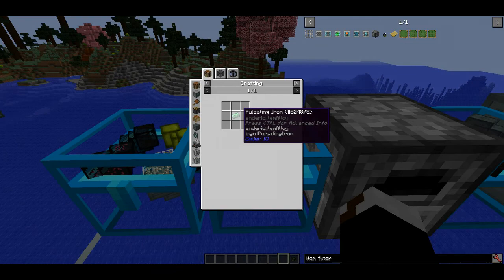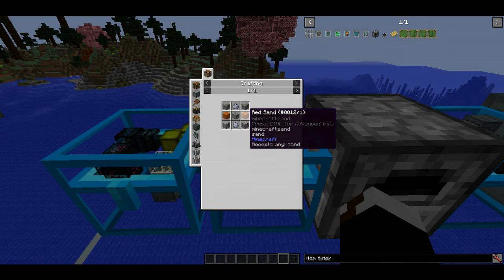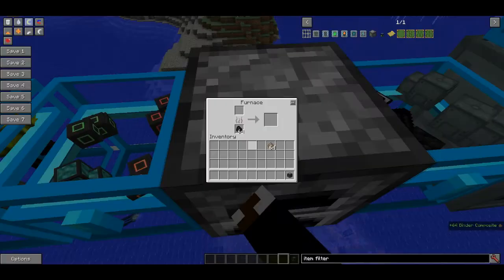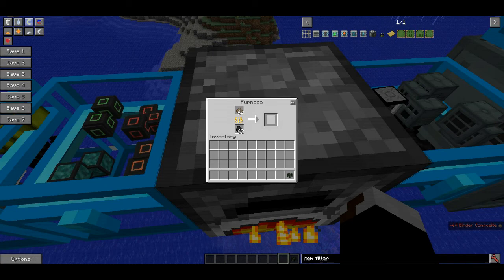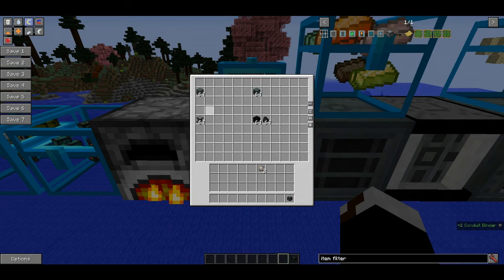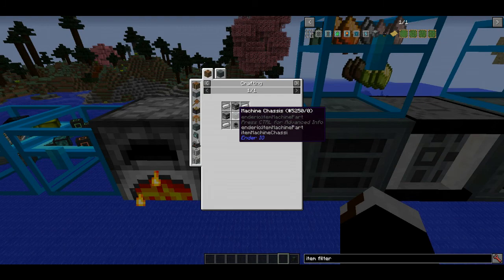To make energy conduits you're going to need conduit binder combined with either conductive iron, energetic alloy, or vibrant alloy. You'll also need item conduits, made from conduit binder, compost, and pulsating iron nuggets from pulsating iron. To make the conduit binder, you need binder compost - made from gravel, sand or red sand, and clay - then smelt that in a furnace to receive the conduit binder, which you can then use in recipes.